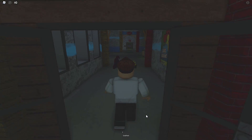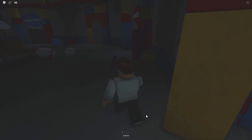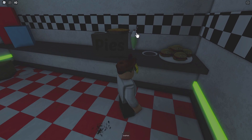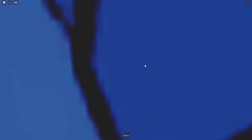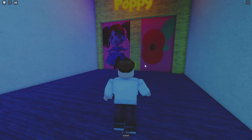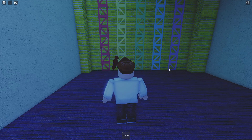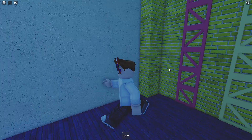All right, up next is Milkshake. Obviously it's going to be in the cafeteria, so head this way. Through here and back here and you will see — boom, click this. You've got to answer these questions: obviously this is Candy Cat, then Huggy — blue. We've got Braun, obviously the dinosaur, and Poppy. Actually, I don't think it matters which ladder you climb — you just get the badge as soon as you come through here.